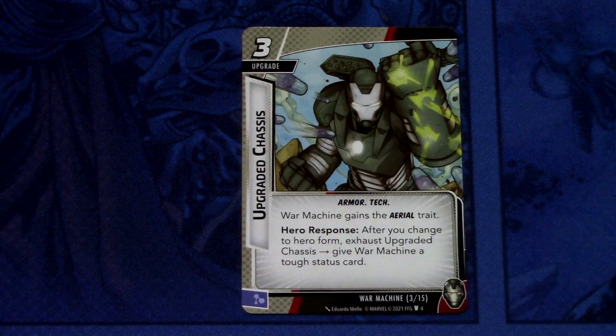Next, we have a 3 cost upgrade: Upgraded Chassis. It's an Armor Tech card. War Machine gains the aerial trait. Hero response after you change to Hero Form: exhaust Upgraded Chassis to give War Machine a tough status card. It can be committed as a mental resource. So it combos with cards that need aerial, but it also gives you tough, so you are more resilient to damage when you flip to Hero Mode. Costed at 3, not sure if that's too much, but we'll see.